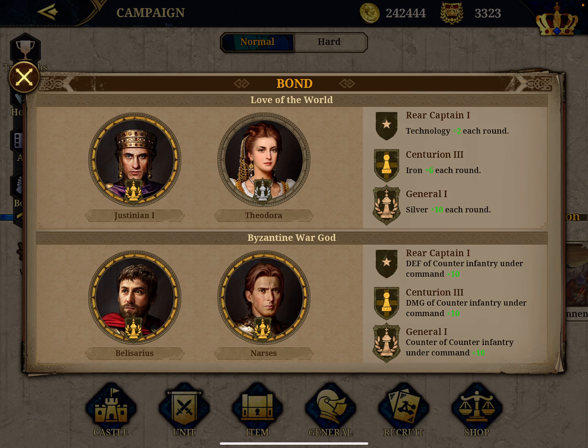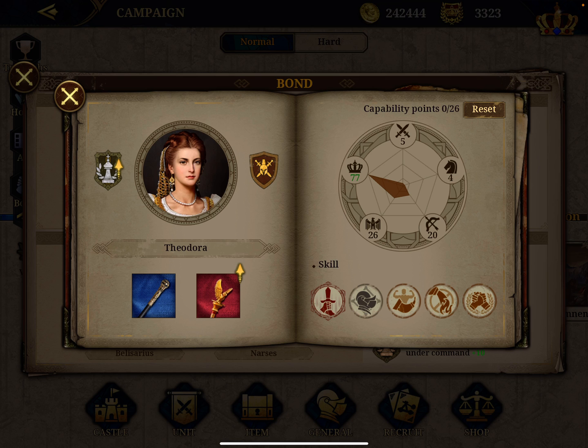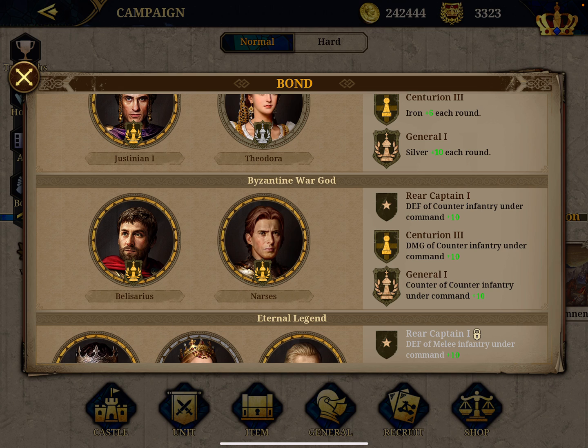So try to get these two generals because Justinian is fantastic. Theodora is quite situational but still very good in administration. I boosted her a little - she has 77 administration now - so in conquest I can put her in the city to boost my resource production.